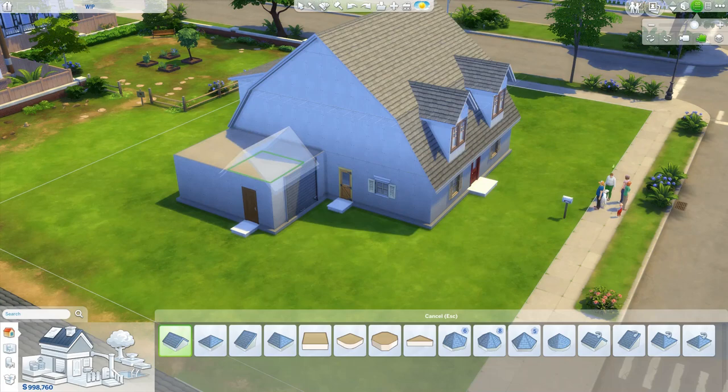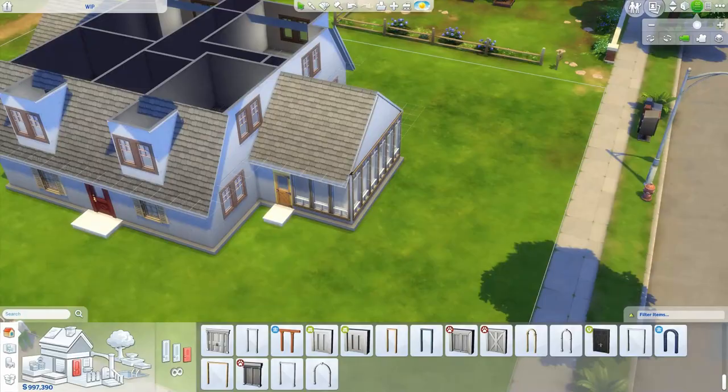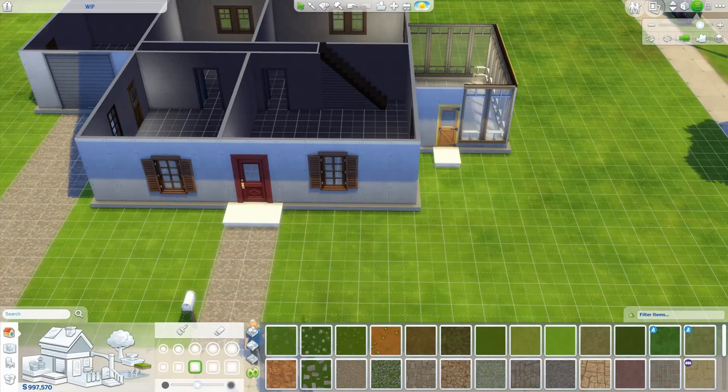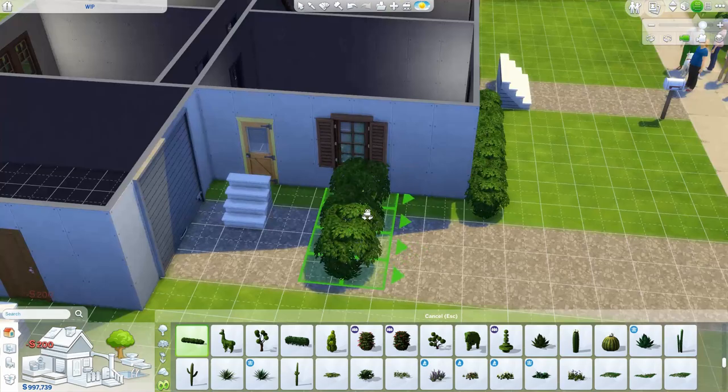Moving on to the inside — I put a little corridor in the middle because I think that's how the house connects all the rooms together. Upstairs is a little bit tighter for space, which is quite annoying because downstairs has so much living space, but only one bathroom you ever really see in the whole house. The bedrooms turned out really small even though the downstairs is quite large.